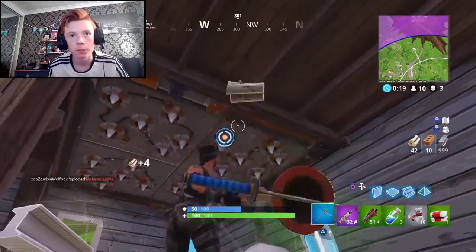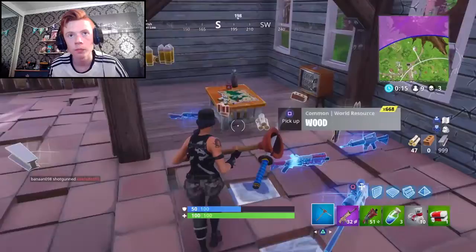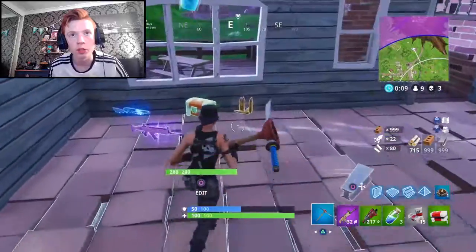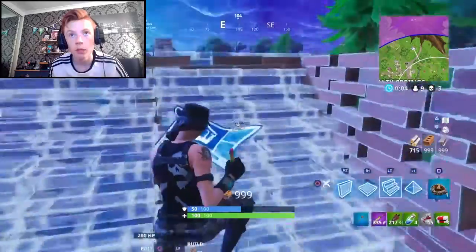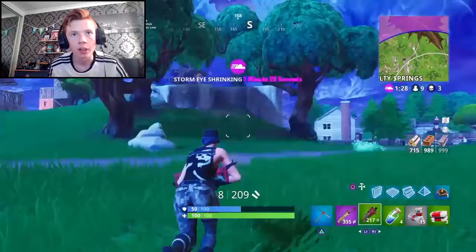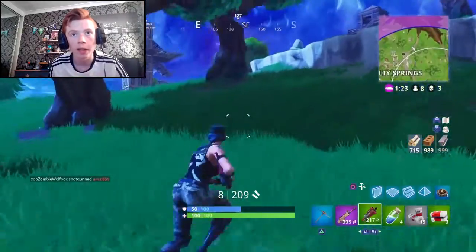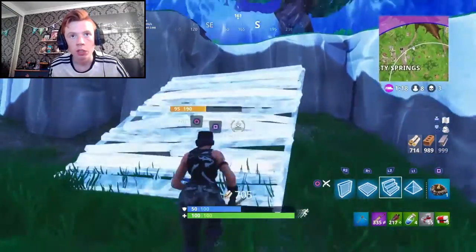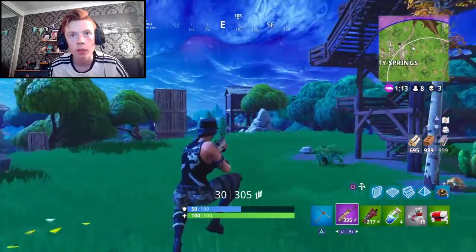Make sure we destroy all these traps. Okay, there's so much good loot here — snipers, scars. We don't need another scar, but there's a blue pump and blue tac as well. Look at those materials though. If we see a gold vending machine right now with an RPG, sniper, or grenade launcher, that'd be perfect — we could buy anything right now. Even though we don't really need to, if we do see a vending machine we could buy anything.